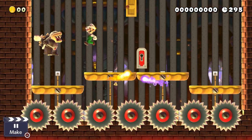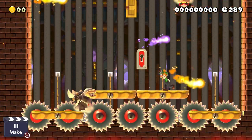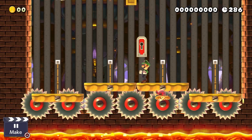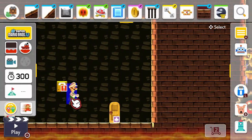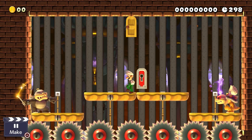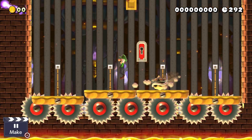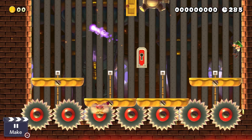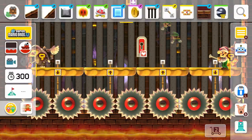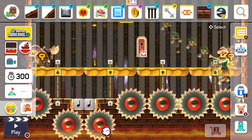So you enter the stage and there it is - Morton and Roy. The idea is that there are two platforms that will go down low enough to where the grinders, the chainsaws, are going to hurt you. So you want to make sure you don't stay on them for long. You have to keep jumping between two platforms, and while doing so you have to try to fight Morton and Roy. Morton is going to try to stun you and Roy might come out of the ceiling, so you have to be careful. There are also some note blocks so the Koopalings can go back up to the platforms.